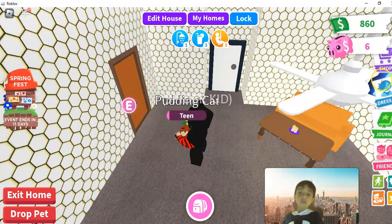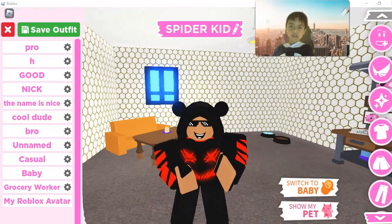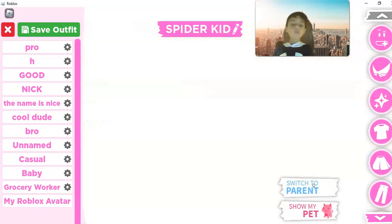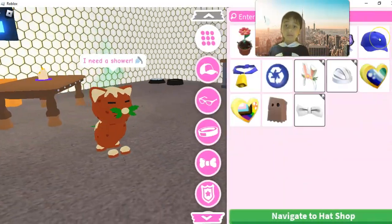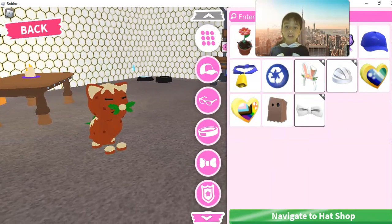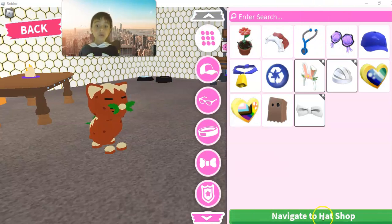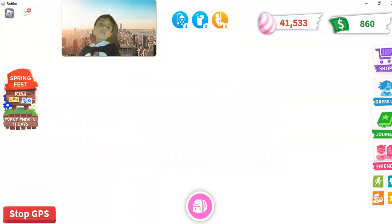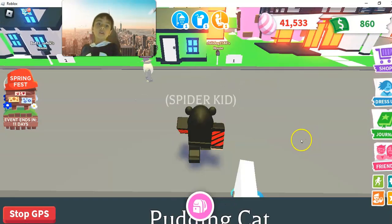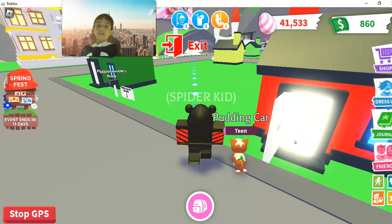You just go to - I think this is it, I'm going to move it right here. Go to pet. And then you go here. And then look, this is the easier way - it says 'navigate to hat shop.' If you're new here, or if you don't really know where it is, you can just go to that and it's going to navigate you there.